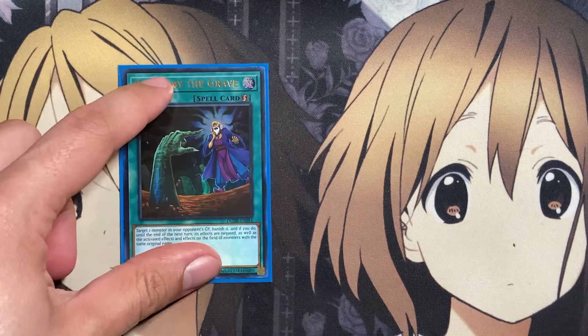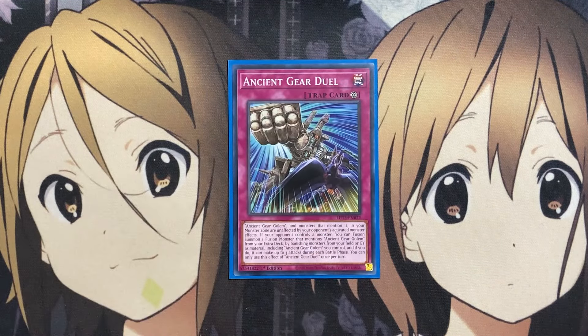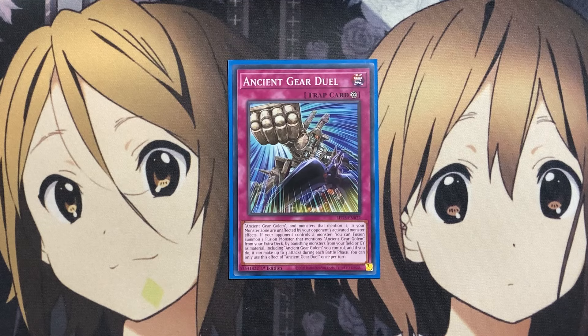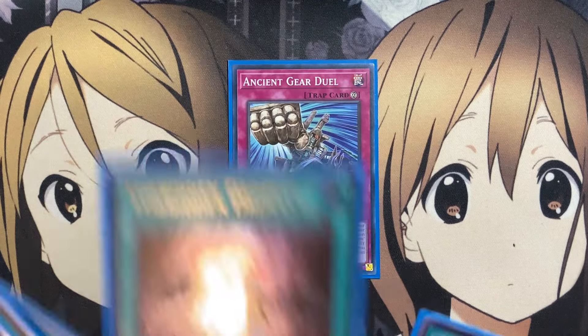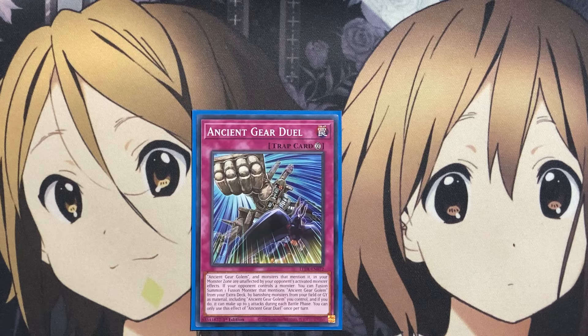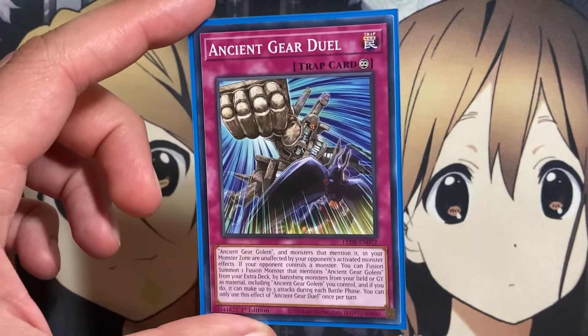Our one-ofs for spells are one copy of Called by the Grave, one Monster Reborn, and one Foolish Burial. Our only trap in the deck is one copy of the new Ancient Gear Duel, since this card can be placed face-up thanks to Ancient Gear Commander, and it can also be searched with cards like Ancient Gear Frame. Ancient Gear Golem and monsters that mention it in your monster zone are unaffected by your opponent's activated monster effects. If your opponent controls a monster, you can fusion summon one Fusion Monster that mentions Ancient Gear Golem from your extra deck by banishing monsters from your field or graveyard as material, including Ancient Gear Golem, and if you do, you can make up to three attacks during each battle phase. This is why I like Forbidden Droplet — you can send resources off Droplet, then use those from the graveyard for the banish to summon bigger monsters that can then attack three times.